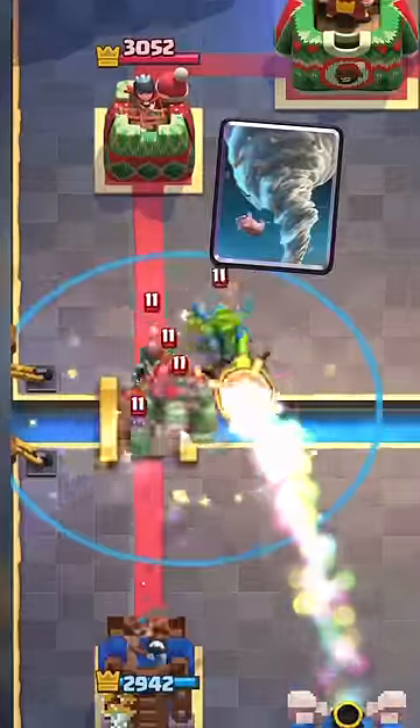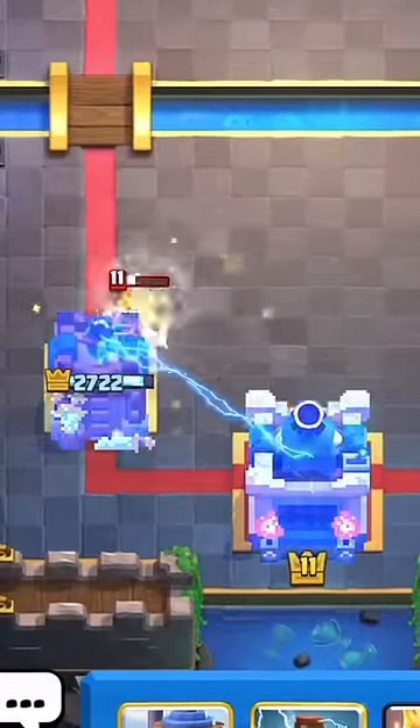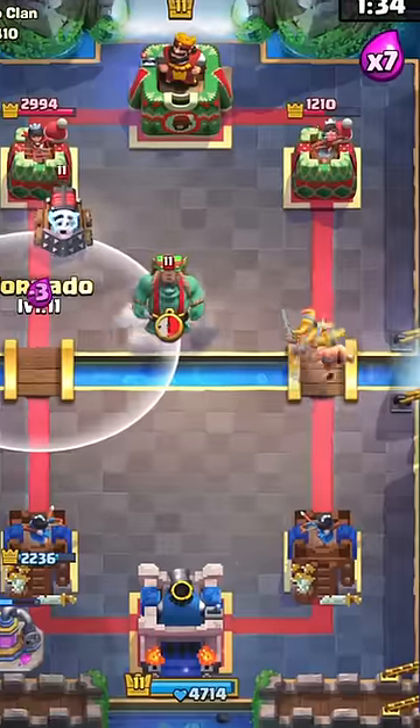For Epics, it's definitely Tornado. I say this all the time and I'll say it again — the stuff you can do with this card is insane. You can turn your King Tower on in so many ways, move cards however you want for so many pro plays.